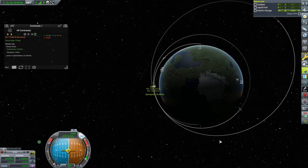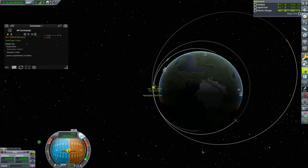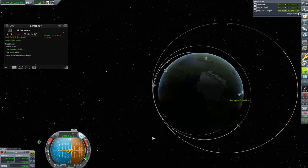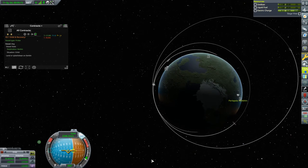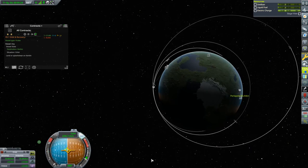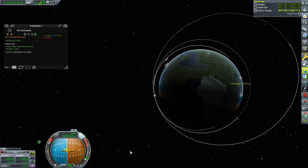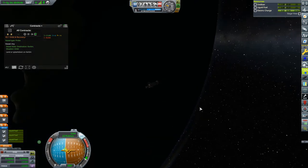As soon as that periapsis is above 70 kilometers, we're cutting this. I don't want that apoapsis to get too far away from me — that's the main thing. I have no idea how much fuel I've got left. Forty-nine meters per second. Oh my gosh, this is gonna be so tight. There's my periapsis. I want this barely out of the atmosphere. We're drifting off our prograde vector now, so let's give it some thrust. I'm really concerned.